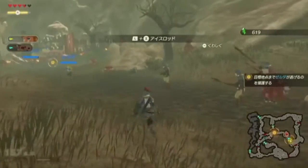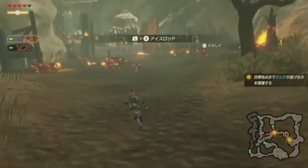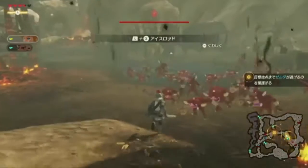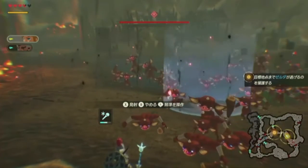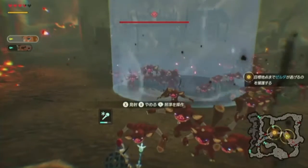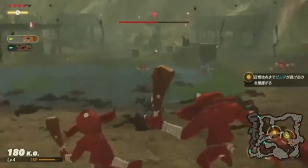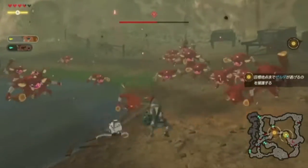Secondly, how many playable characters will there be? As of right now, we only have a confirmed 7: Link, Zelda, Impa, Daruk, Revali, Mipha, and Urbosa. While I haven't played the original Hyrule Warriors myself, I've been told that game contains 30 playable characters. There are not a lot of characters I could think of that could be playable, and there have been videos contemplating this, but I guess we can't know until the game releases.